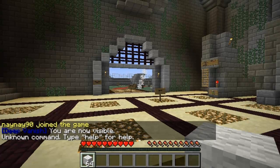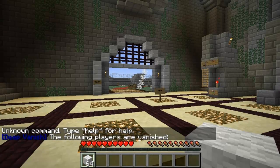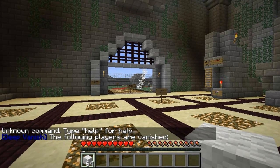Then you've got van who, which shows you a list of all other ops that are invisible at the moment. As you can see, no one else is invisible on my server right now.